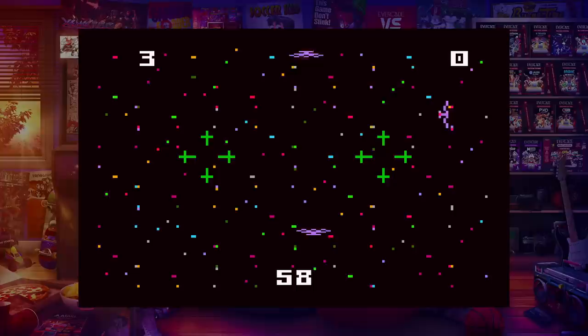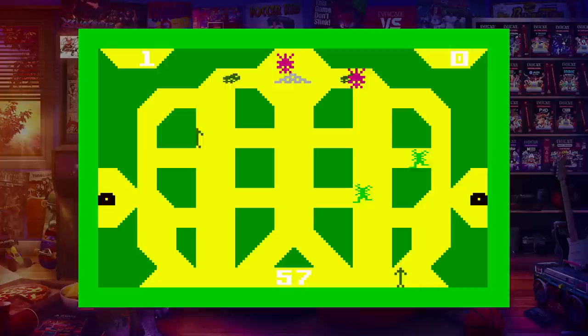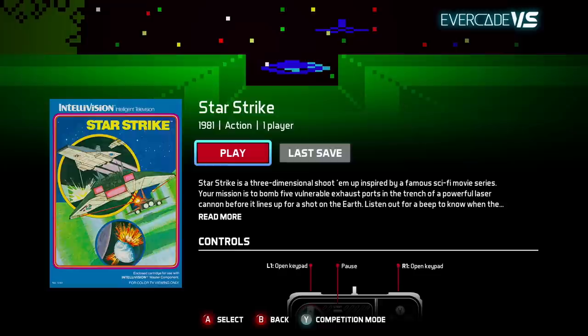Sharpshot also includes shooting spacecraft in a little Star Wars style, a sea adventure where you're shooting other boats, and one where you shoot arrows that ricochet off things — kind of reminds me of Cloudy Mountain. Stadium Mud Buggies: from your local arena to your home, you got the mud buggies right here.